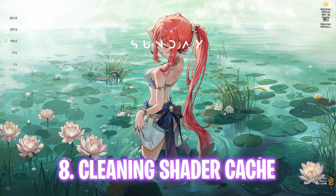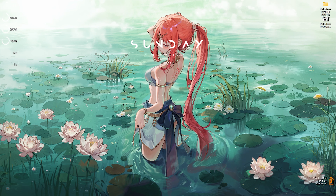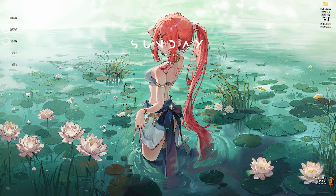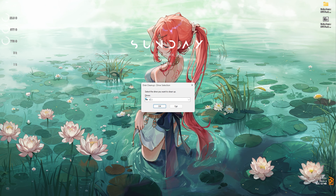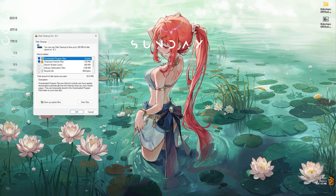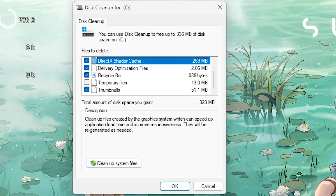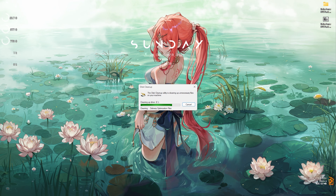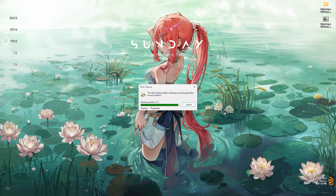The next step is cleaning your GPU shader cache, which will help fix black screen issues, micro-stuttering, or other issues caused by corrupted cache. Search for Disk Cleanup, open it, select Local Disk C, click OK, and find DirectX Shader Cache. Check any other files you want to clean, click OK, then Delete Files. This forces the game to re-render shaders, fixing any related issues.